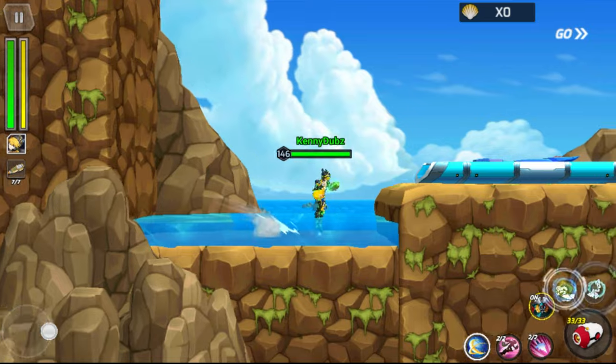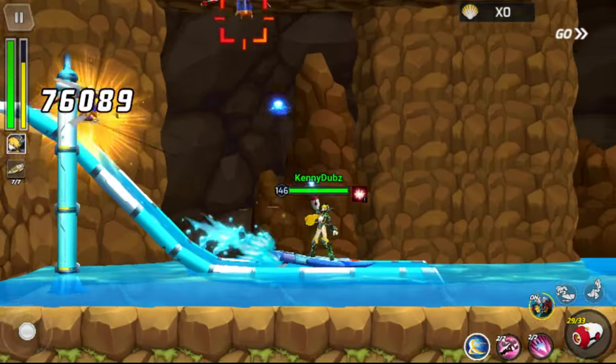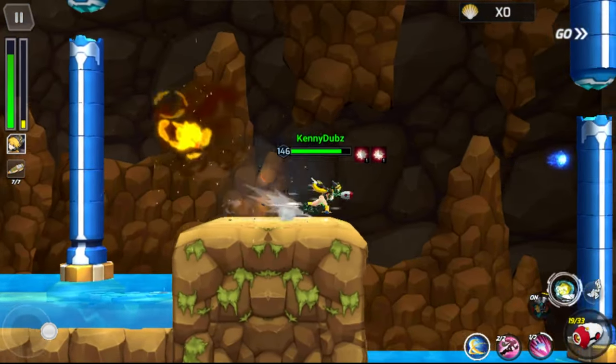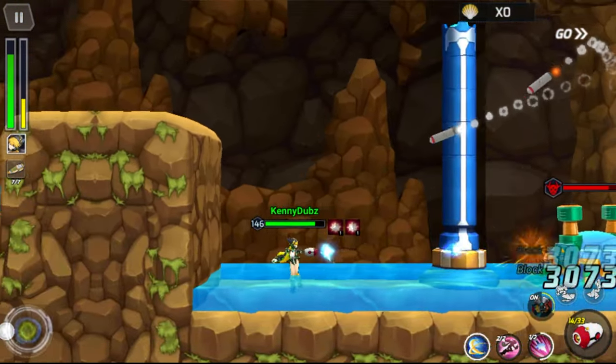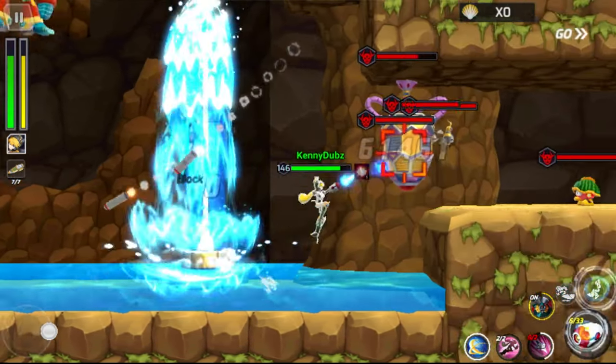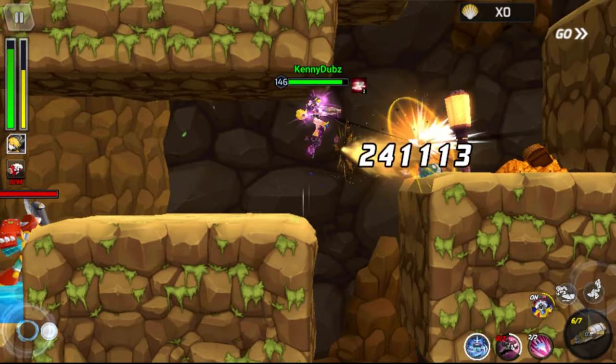So starting off into the stage, it's pretty straightforward. We're going to jump on this surfboard here and traverse. I really just go down the slide. You don't need to take them all out. I take out a few of them just kind of because I wanted the way to be a bit clearer, but also because of the alien mission.